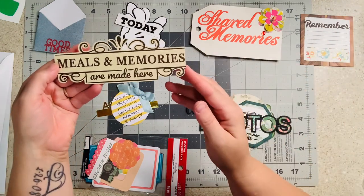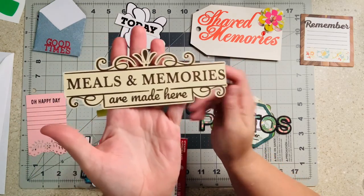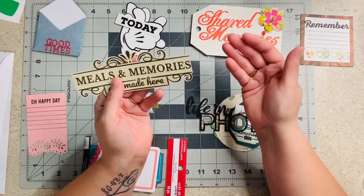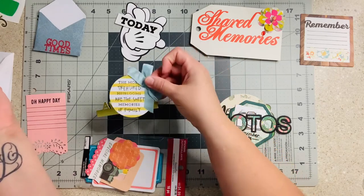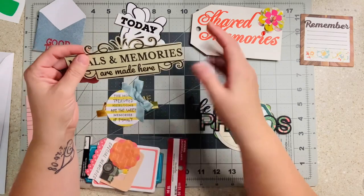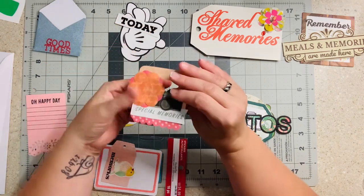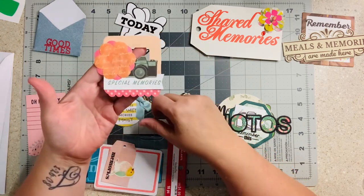This one is 'meals and memories are made here' by the beautiful Michelle. Things like this beautiful title are things I use up so fast because I can just throw it on a page. A lot of these you could totally use on cards too — how cute would this be on foam on a card face? Take a stamp and do some flowers, color them, it would be pretty. I'm going to put that in brown. Then this says 'special memories' — it has a camera, it's like a little cluster, a bunch of little pieces put together — this is speaking my language. I don't know who made it but it's absolutely wonderful.